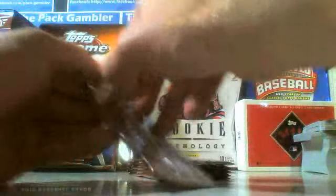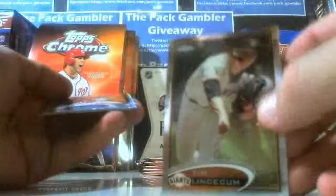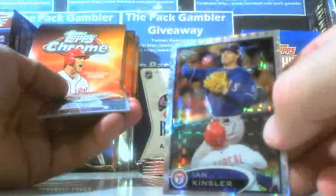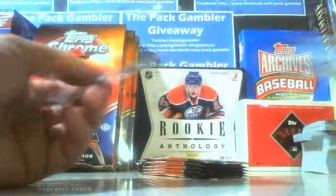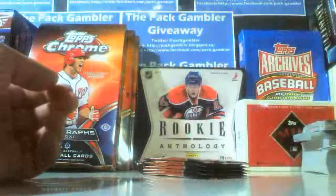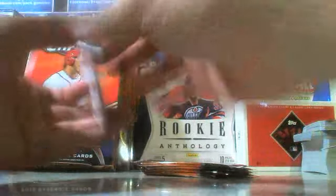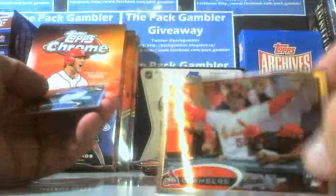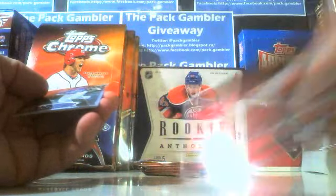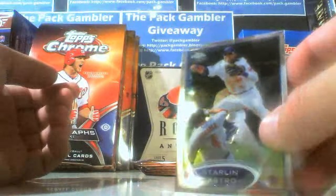One row to go. This is box number two, two of four. Lincecum base, X-Fractor Ian Kinsler, Jacob Turner base, and a Cliff Lee base. Matt Kemp base, Matt Kemp base, Chambers rookie, Billy Butler base, and Starling Castro base.